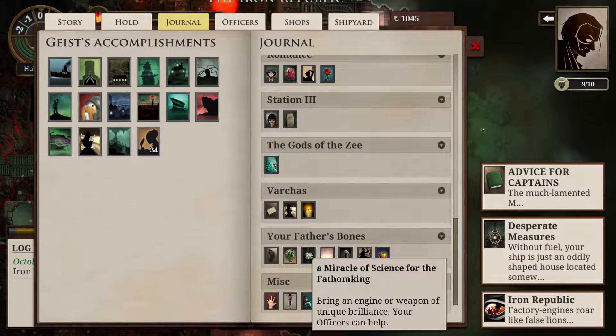A Miracle of Science for the Fathom King — you need Serpentine, Memento Mori, or the Fulgent Impeller. Memento Mori is like a rare gun, I think you can only get it in one place. Fulgent Impeller is like a rare engine. And Serpentine, I think, is an engine — it's really expensive but we can buy it. You can buy it for 1,200 Echoes, but it seems like that's probably going to be like a 50-50 chance to succeed with that one. So we can probably get this one done, we're just going to need a little bit more Echo.